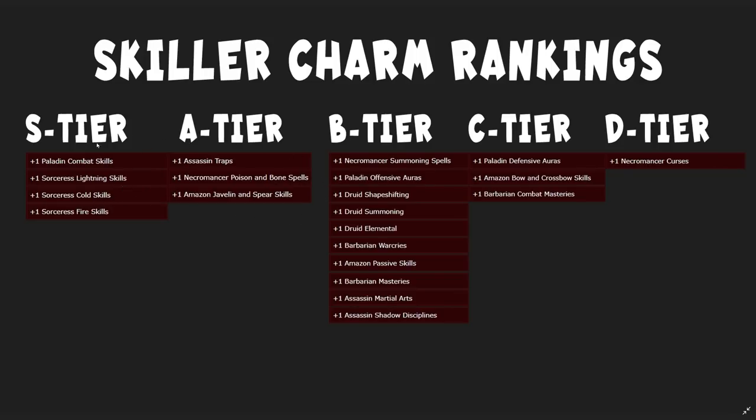In the A tier, which is only slightly less good than the S tier, we have assassin traps, necromancer poison and bone spells, and javelin and spear skills. All of these are very, very good. I think I might move druid elemental also into the A tier — it's kind of right in between A and B tier, probably at the top of B tier. In B tier, we have also very useful skillers, and in the C tier, we have kind of what are considered to be the lower end, and in the D tier, we have almost useless skillers — not very desirable skillers at all.